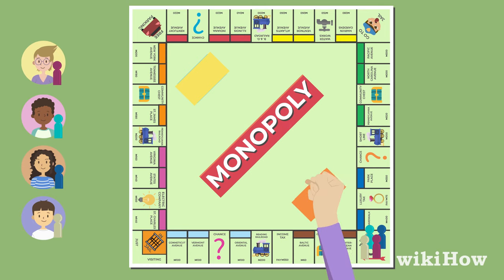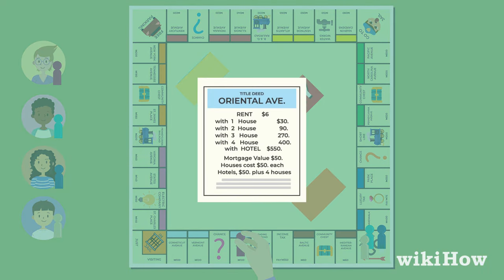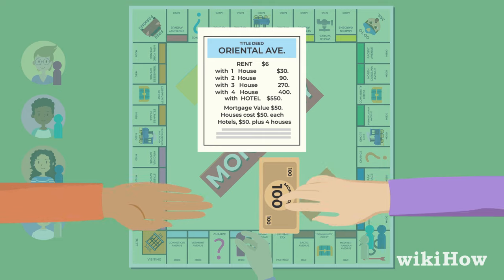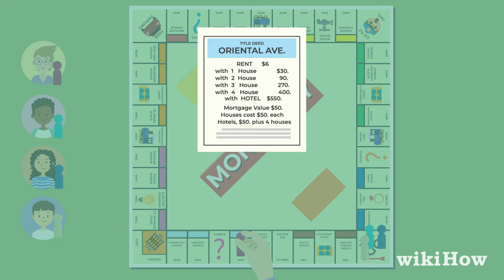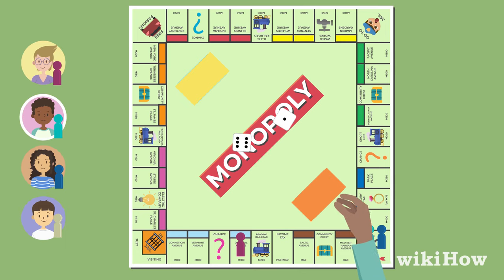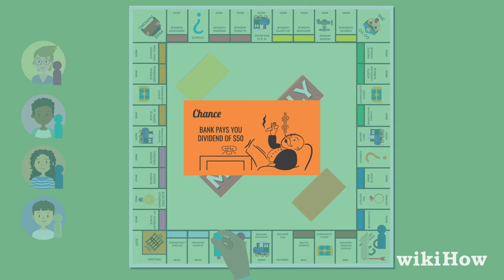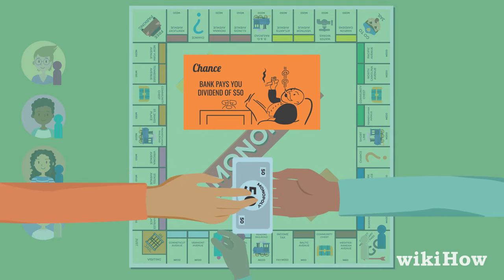On a player's turn, they roll the dice and move their token that number of spaces. If the player lands on a utility, property, or railroad, they may purchase the deed from the bank and collect the card for that property. If they land on a chance or community chest space, they draw a card from the corresponding pile and follow the instructions on the card.